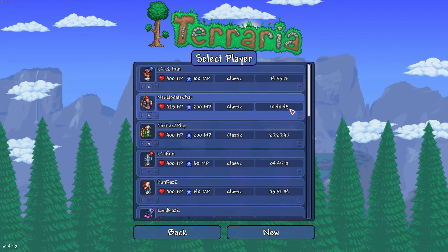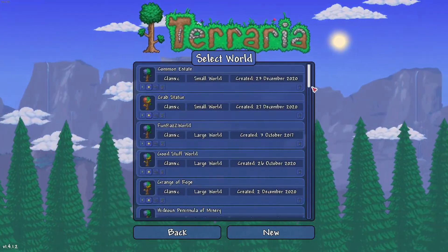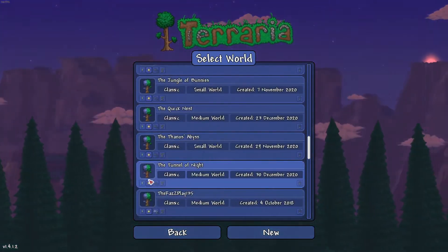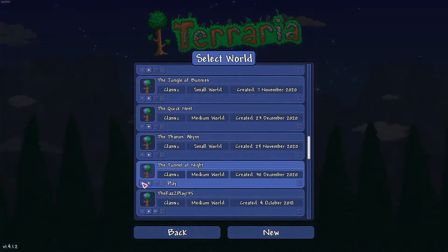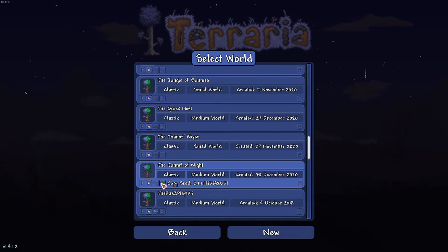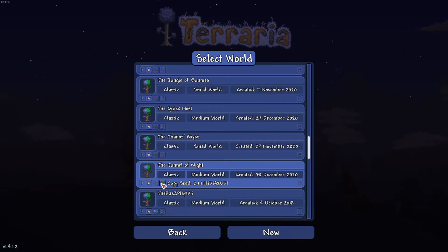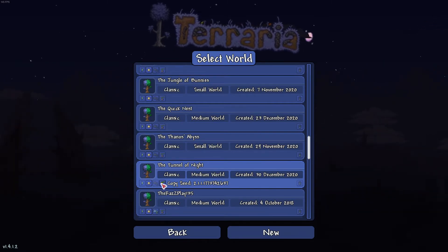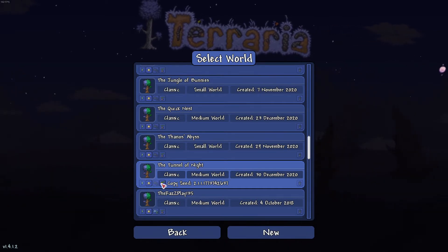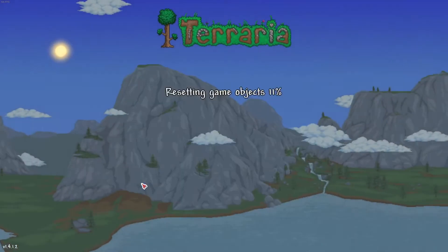Anyway, we're heading back to the Tunnel of Night. Let's go to the character first — this guy, there we go. And it's the Tunnel of Night. Medium world. We usually do small, but this one is really super easy to find it. Here's the seed number right here — as always, I'll write the seed number down in the description below. Copy that, paste it, start a new world. I really need to do a how-to on how to start a new world and copy a seed. Anyway, there's the number. We're going to hit play. Let's go.